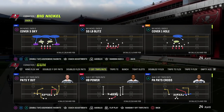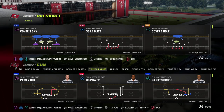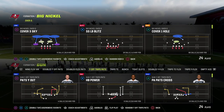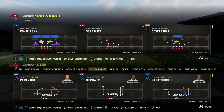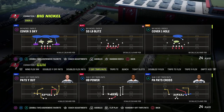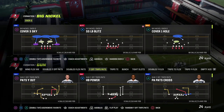Match coverage is essentially zone man-to-man — it's pattern matching. Basically you have three main types of coverages. The first type is man-to-man, like cover one, where defenders man up their assigned receiver no matter what route he runs.